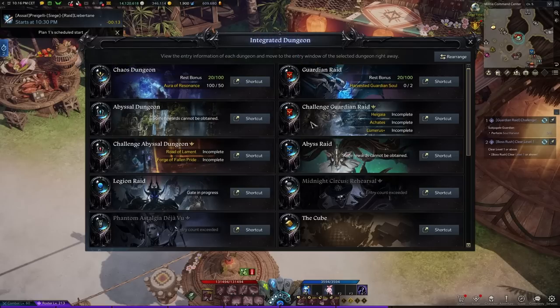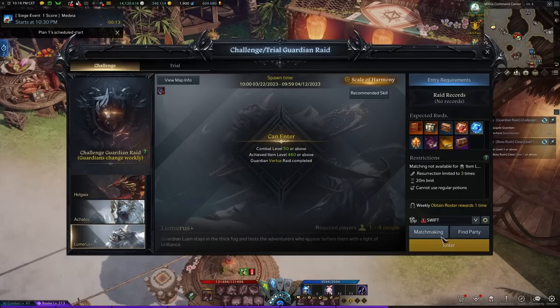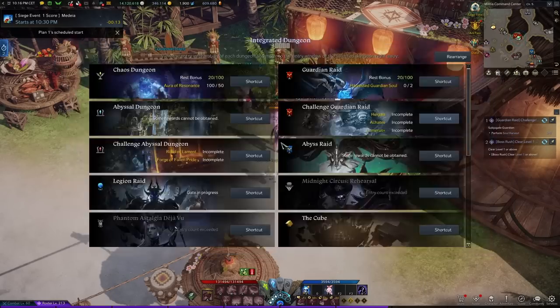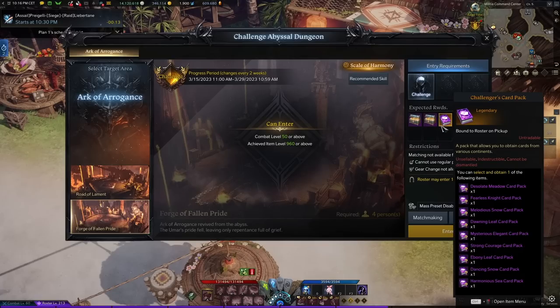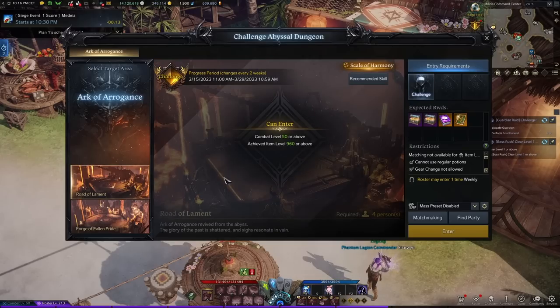Weekly challenge content should be done the moment you hit Punika. It's once a week per server, so you choose a character and that's the character you'll do it with. Matchmaking for both challenge guardians and challenge abyss dungeons — guardians give you honing mats including tradable leapstones, while abyss dungeons give you the chance to drop a legendary card pack for which a veteran player will bid tens of thousands of gold. You just being there, finishing the content, and dropping that card pack means the gold bid by another player gets distributed to the other three players who lost the bid — basically free gold if you get lucky.